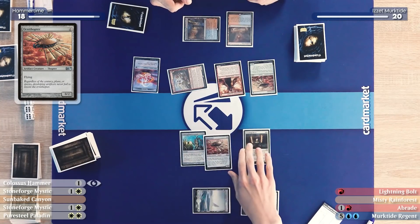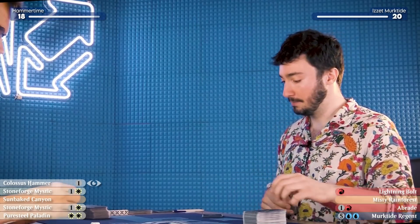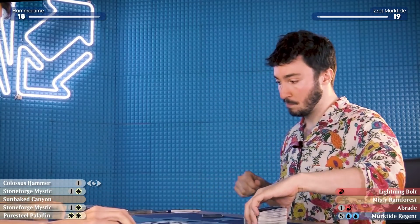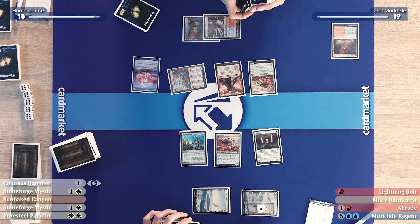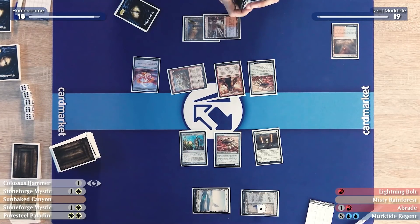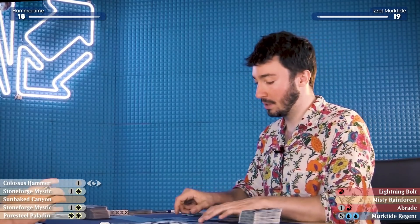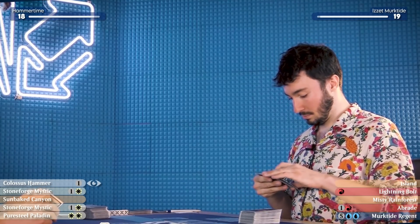I'll cast an Ornithopter. On Karl's turn, he fetches with the Scalding Tarn. Attacking with Ragavan here is a little weird, but it's all upside: if Yamin doesn't block, I hit for two and get a treasure token. If he does block, it's a removal spell and an extra target for Delirium in my graveyard.